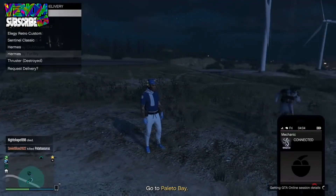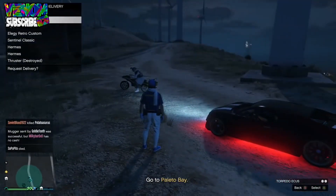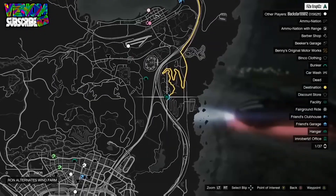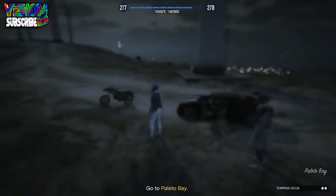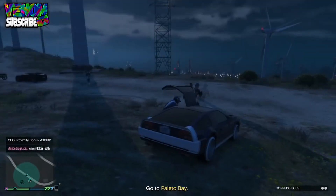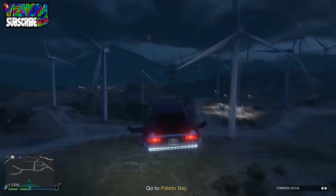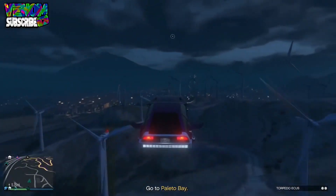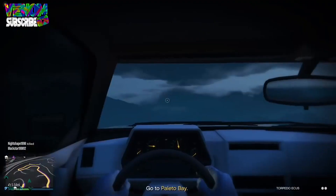Once you've started the mission, you're going to spawn at Paleto Bay. If you're lucky like him, he's got a flying vehicle — like a Back to the Future car — which makes this very easy. If you don't have one, get a helicopter or something similar, because you need to fly out and land on a raft in the middle of the ocean.